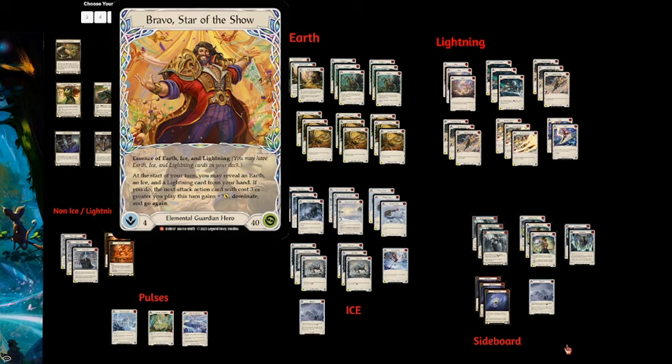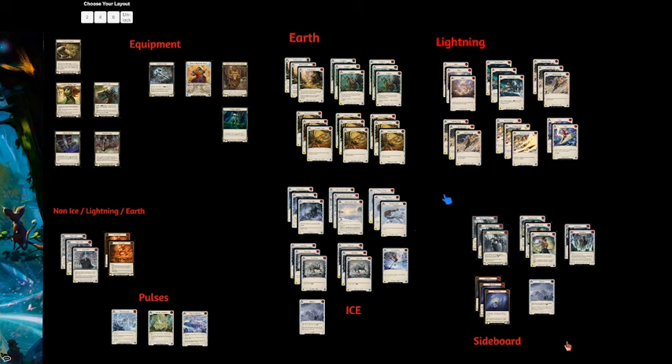As Mike Tyson says, everyone has a plan until they get punched in the face. That's what this Bravo is doing — he's very disruptive and he's just getting in a ton of damage. This ability requires you to reveal an Earth, an Ice, and a Lightning card to trigger it. One of the first things you notice when you look at this deck is there is a lot of Earth, a lot of Lightning, and a lot of Ice relative to some compositions, and not a lot of non-elemental cards.